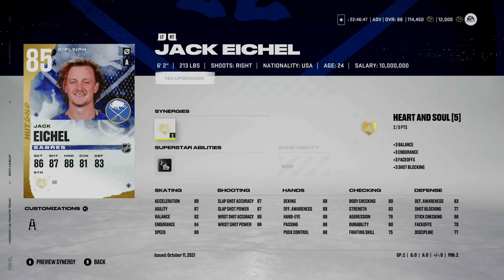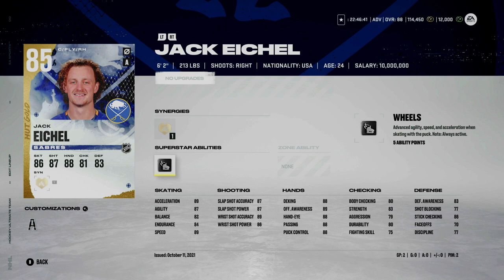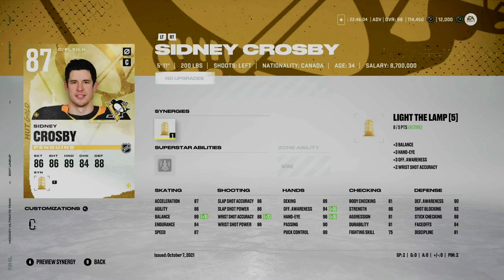First up we have the base Jack Eichel. He does have Heart and Soul — I don't have that activated — but I certainly have his Wheels superstar ability activated, which really does make a huge difference. Acceleration is an 89, speed is an 89, shot is pretty solid high 80s across the board, hands are high 80s. He's untradeable — I pulled him out of a silver reroll pack — but he's going for about 30 to 40k depending on your market. I'd definitely recommend picking him up if you have the coins.